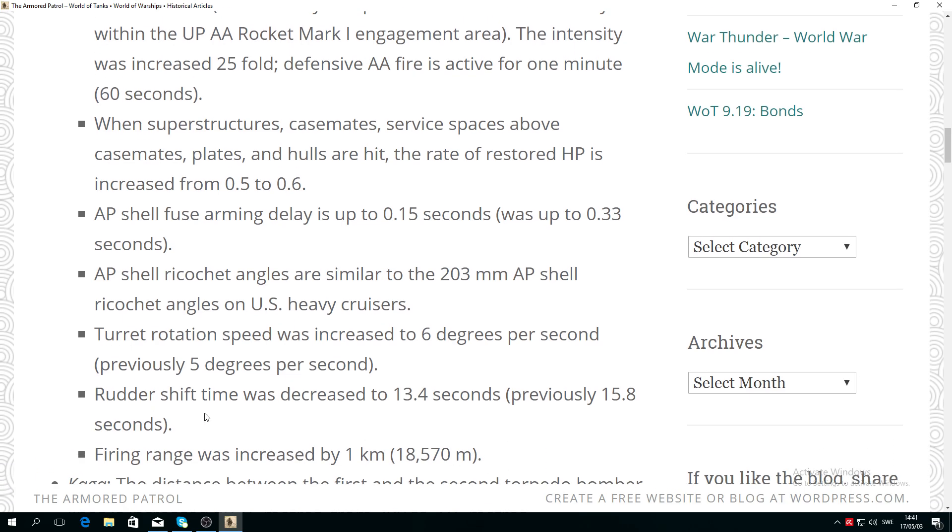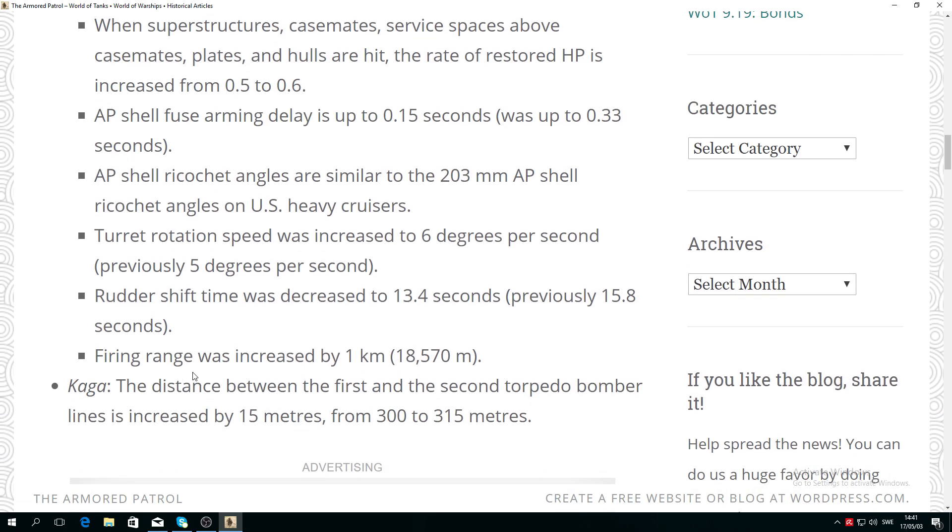The rudder shift time was also decreased — previously 15.8 seconds, now 13.4 — so you have a faster rudder shift. Fire range was also increased by one kilometer to 18.5 kilometers.